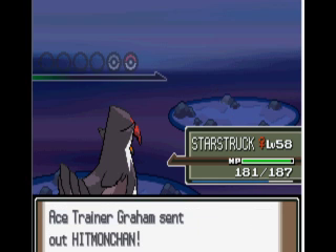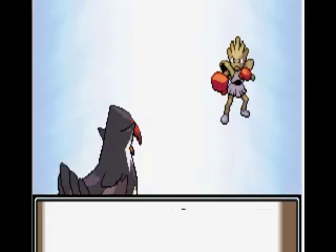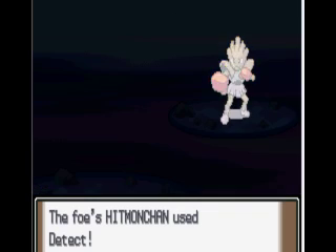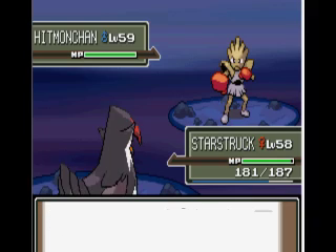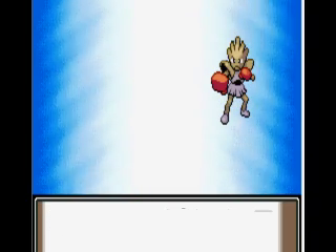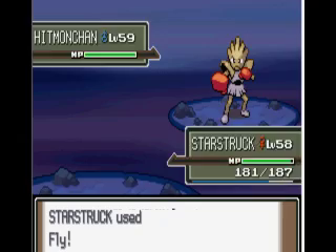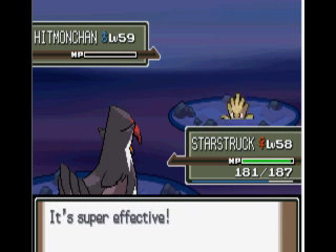I think he's going to send out a Hitmonchan, and I'll just probably Fly. And then he used Counter, which was just a fail. That was really smart on his part. I'm going to Fly up again, hopefully he won't use Detect. He uses Close Combat and fails. And he didn't use Protect that time, so I guess I got lucky. Super effective and he will die.